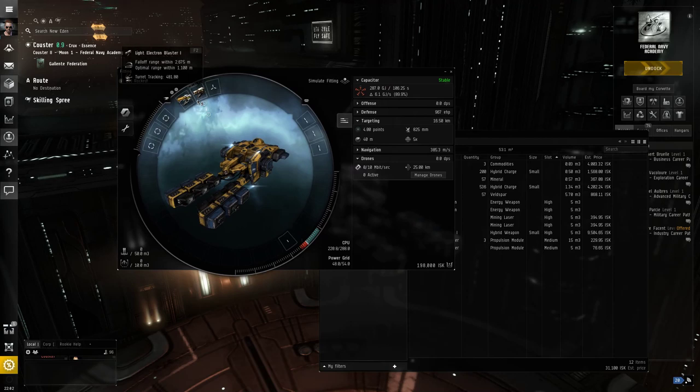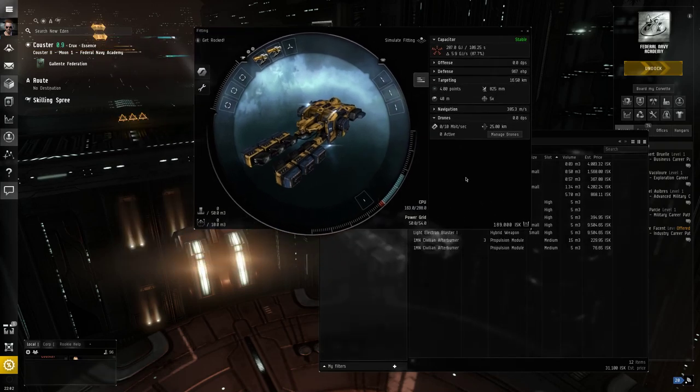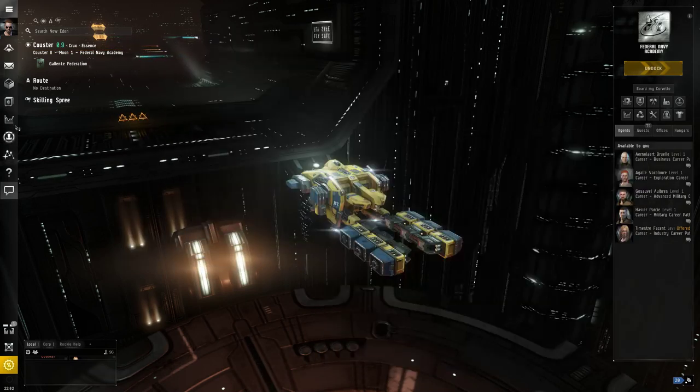If we're going to be mining with this ship, really what we want are two miner modules. Unfortunately I don't have another Miner I — I could remove the gun and put in one of our civilian miners, but we know those are terrible and really slow. What I'd really like is another Miner I. How do we get one? For that, we have to turn to the market.